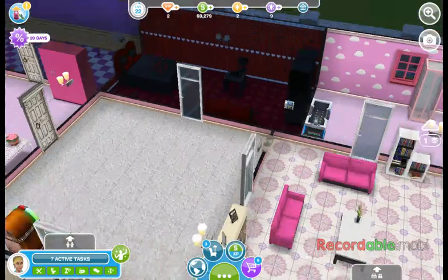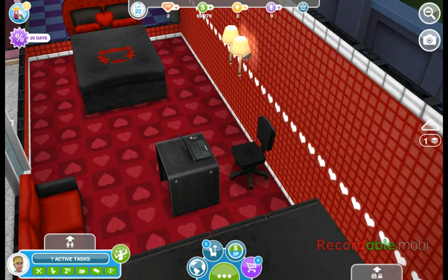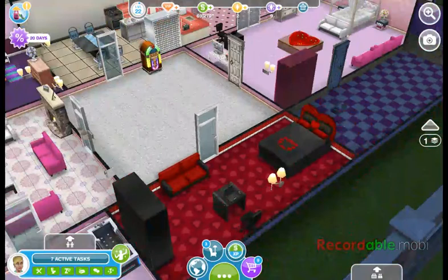And over to your right, turning on this lamp, is an extra bedroom. This is the love bedroom here. The carpeting is red, the walls are red, the bed is heart-shaped, and we have a black and white love seat here, and a wardrobe that is black. So this is the love bedroom, and this is the extra bedroom as well.